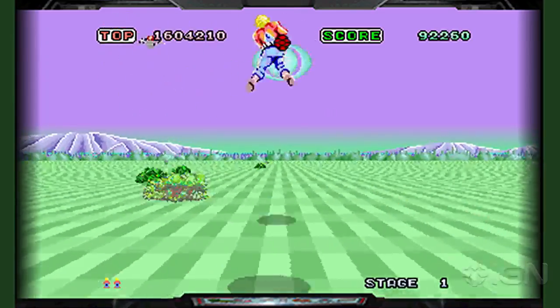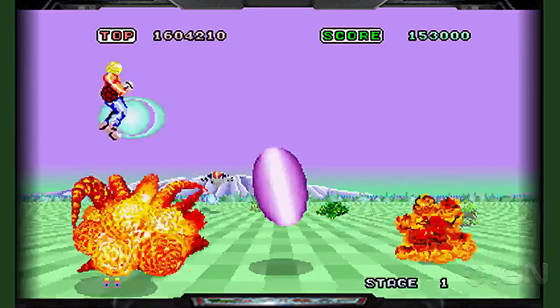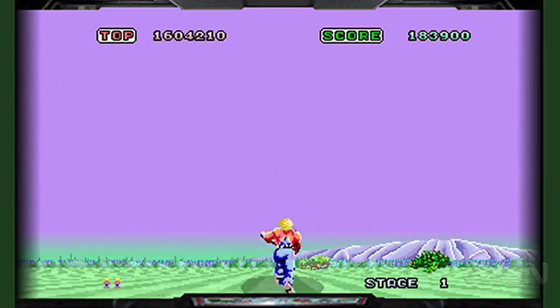We have to kind of point that out up front. Space Harrier came out in 1985 — that's older than me — and it was designed by the legendary Yu Suzuki. I wish we talked about him more. Mr. Shenmue. And in fact, it also had a cameo appearance in Shenmue.